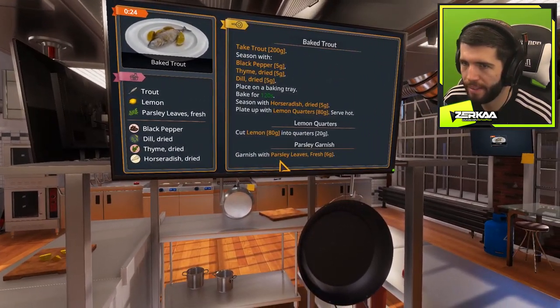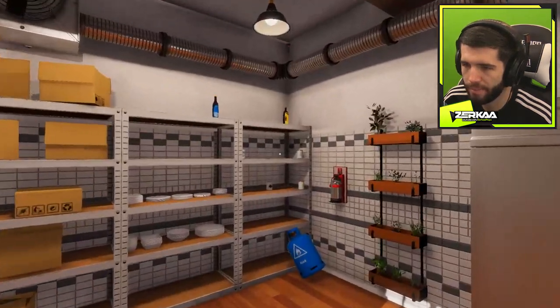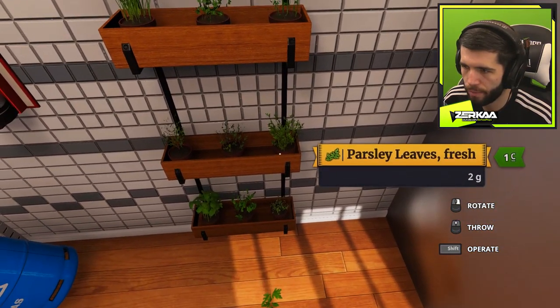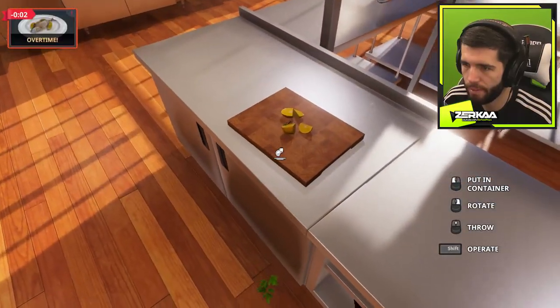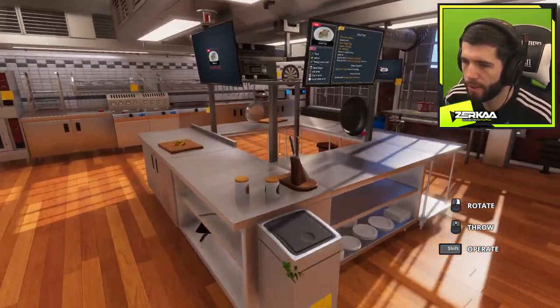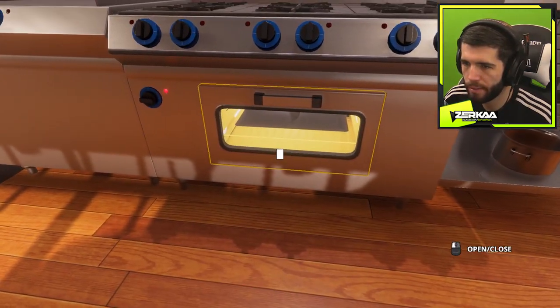It says to garnish with parsley leaves fresh, six grams. I need more. Can I have more, please sir? Why can't I take over time? Oh god — how do I get... I guess I lose the rating for being over time. You have to do it quickly. How long has it been? I think I've burned it.